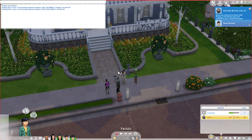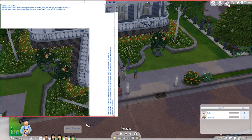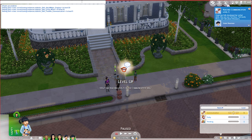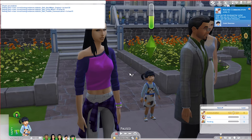Now for the toddler skill codes. Toddler skills max out at level 5. The code format is: stats.set_skill_level statistic_skill_toddler_[skillname] and then the level number you want. Hit enter and you can see our little toddler now has really great communication skills, even if she's not so good at going potty.